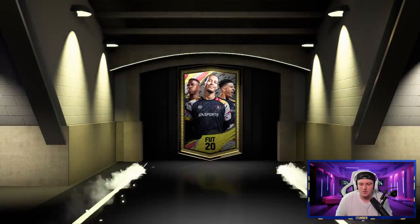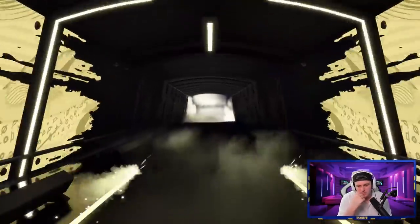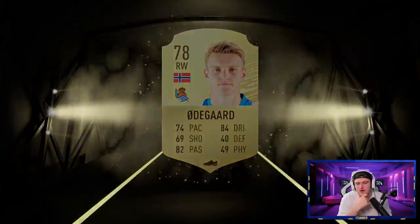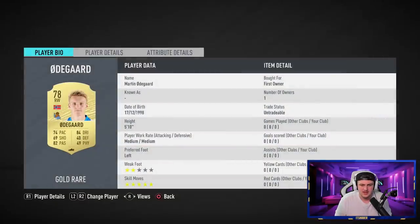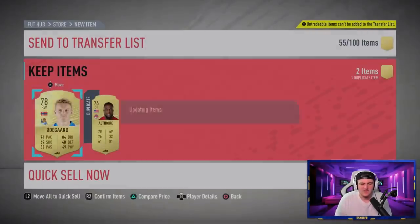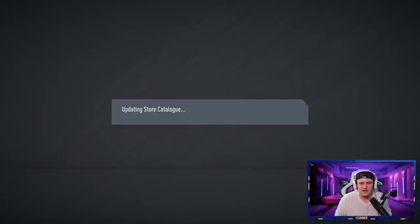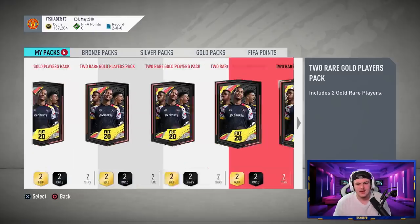Next pack — can we get another board or walkout? That's a non-board unfortunately. It's going to be Odegaard at right wing. This guy had so much potential but he's been pretty out of the news coverage lately. We've got five packs left — hopefully in the last five we can get at least one board or walkout.